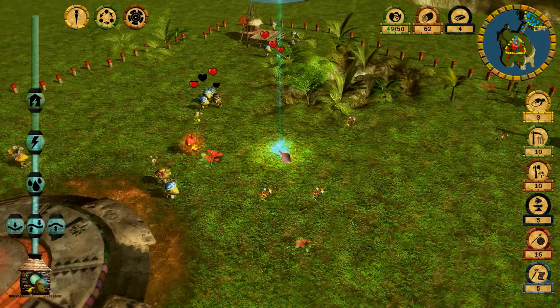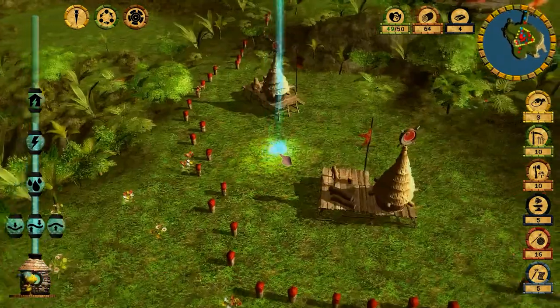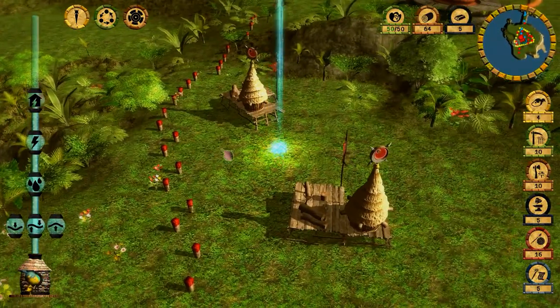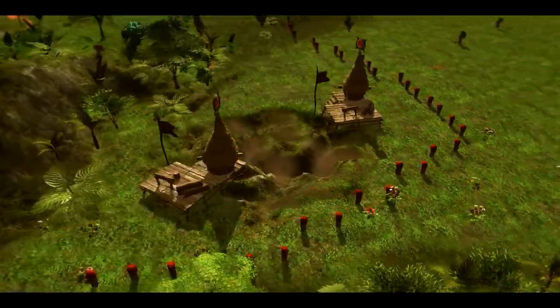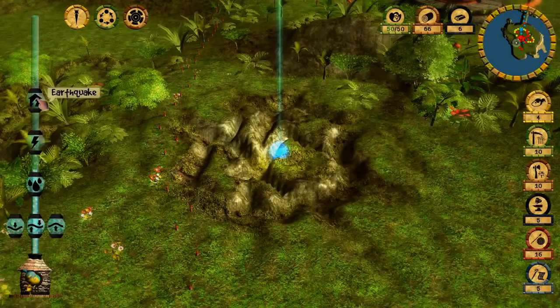If they don't have enough food, they won't be able to feed their peasants. I'll wait until I can use the earthquake ability again and destroy two more buildings. In the next missions we will get access to meteors and volcano, and we will do even more damage to the enemies.